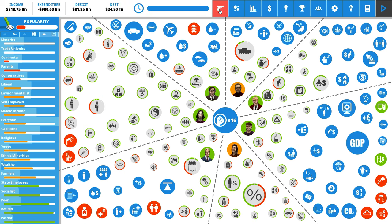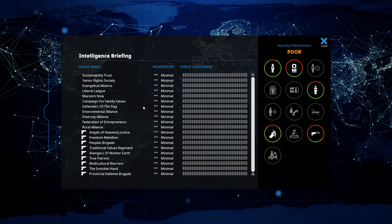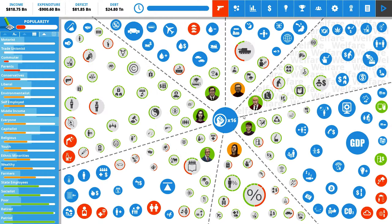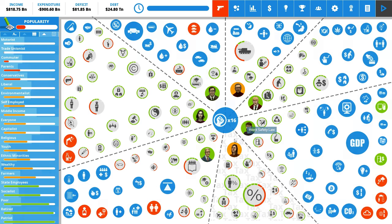We also have intelligence briefings down here. If we mess with a certain group too much, they might find a cell and try to kill us, which would obviously not be very conducive to our mission. The commuters or the car people might be attacking us at some point if we can't make them happy in another way, or convert them to another group.